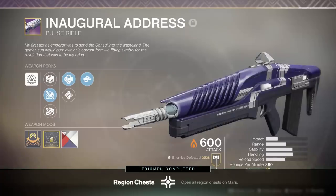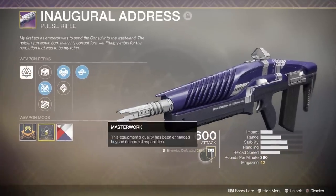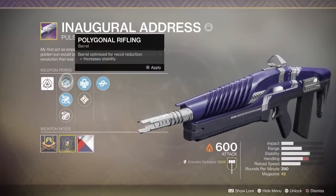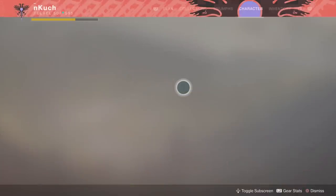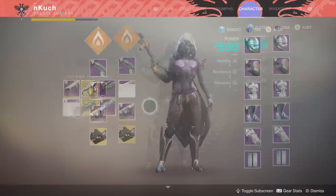In the secondary slot, you're going to want to run a very reliable weapon. I was using the Not Forgotten, but of course if you have the Luna's Howl, that will do. And if you don't have either of those two weapons, I recommend picking up the Inaugural Address from your collections tab. This is a very strong pulse rifle that can hang in the competitive playlists, and it's also got some great perks like Kill Clip.